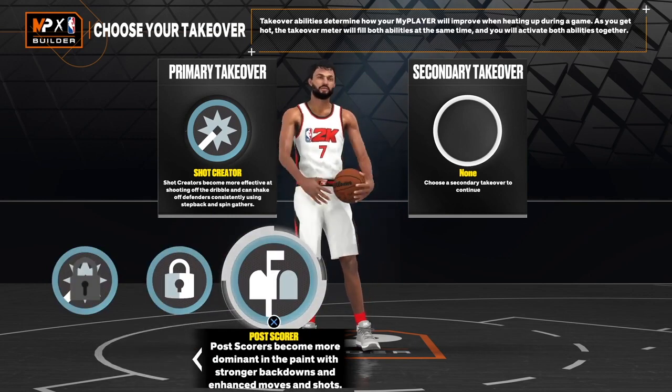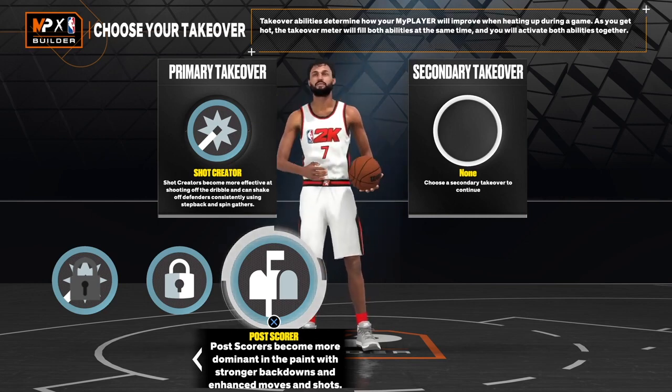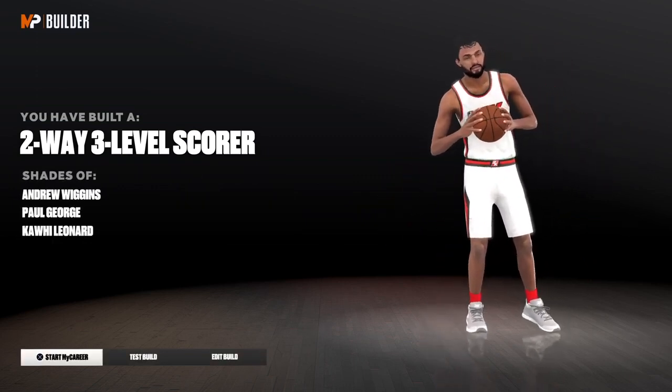For the takeovers, you get shock reading, lock, and post take. I went with shock reading to break ankles and boost my hop jumper shots. My second selection I went with post take. Post take is so OP because you can just swim around your opponent if they press you, but it's also versatile for shot selections from the mid-range.